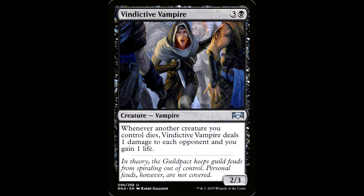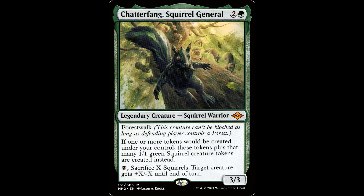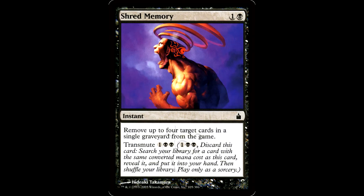Or you can Transmute into one of the best creatures in a Gaev deck: Pitiless Plunderer — three and a black for a creature, Human Pirate, 1/4. Whenever another creature you control dies, create a Treasure token. This guy creates combos with so many cards it's ridiculous — it doesn't care if it's a token or non-token creature. It's a two-card combo with any free sacrifice outlet. Our next card is Chatterfang, Squirrel General — two and a green for a legendary creature, Squirrel Warrior, 3/3 with Forest Walk. If one or more tokens would be created under your control, those tokens plus that many 1/1 green Squirrel creature tokens are created instead. So we're making Treasures and Squirrels, sacrificing the Squirrel to Gaev, Pitiless Plunderer makes more Treasure, which makes more Squirrels — infinite, killing everybody.